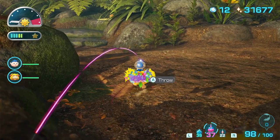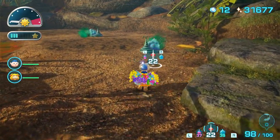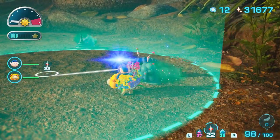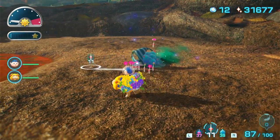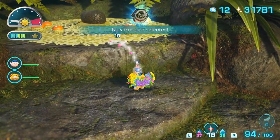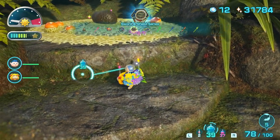Get that. Go up here. There's also these things here that I should probably take care of. They might have respawned? No, I think we just haven't taken care of them yet. Stuff can probably respawn at some point, though, if we're not careful. Hey, it's a Scaly Custard. Let's get that then. Why is the angle being weird?